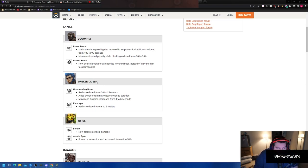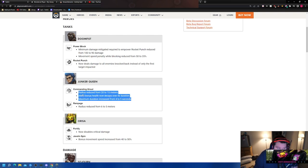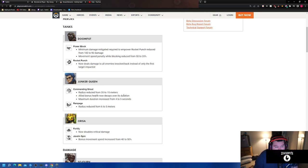Junker Queen: Commanding Shout radius reduced from 20 to 15 meters — fair. Allied bonus health now decays over its duration — fair. Maximum duration increased from four to five seconds. Radius reduced from six to five meters. I think I called this nerf almost to a T — the ultimate would get nerfed and the shout would get some type of nerf. So instead of reducing the speed or the health, they've made it decay and upped the uptime but made the radius smaller. Junker Queen gets a double nerf.